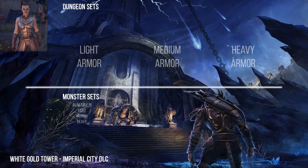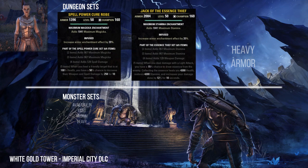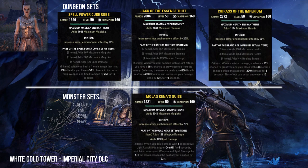The White Gold Tower is in the Imperial City. Here you can collect the Spell Power Cure, Essence Thief, and Brands of the Imperium sets. As a monster set you can find in the White Gold Tower the Molag Kena set.